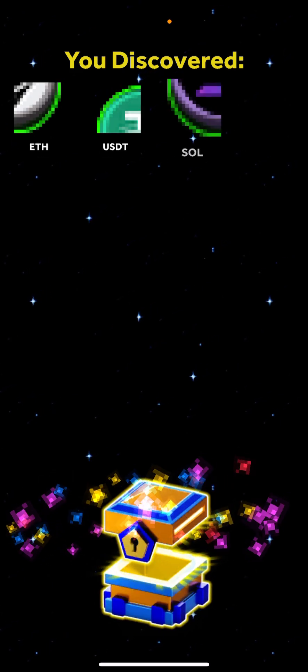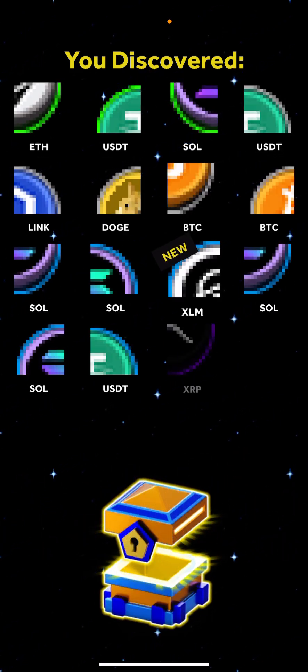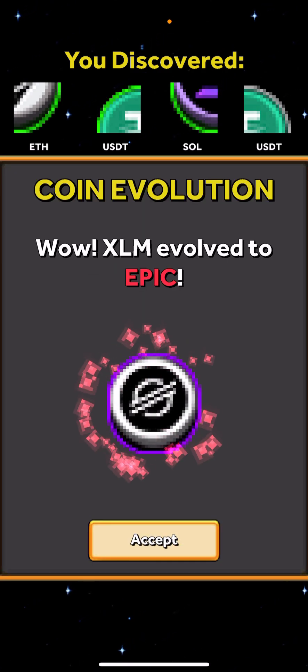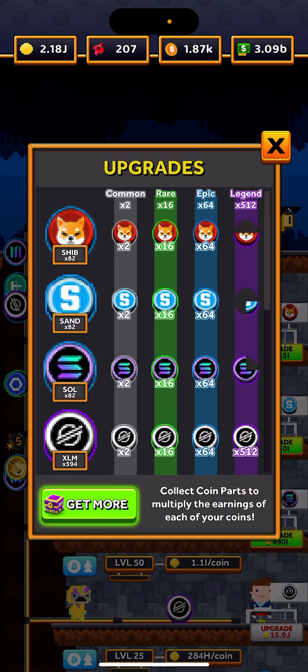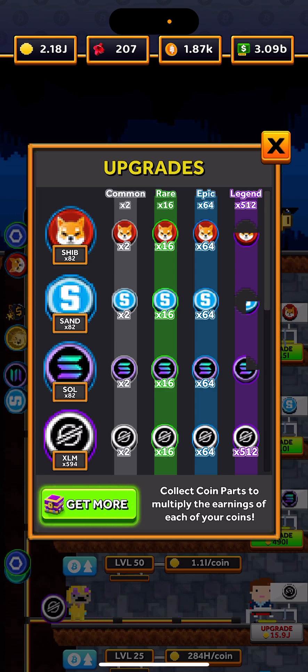Since we have our chest — we got a new XLM out of that, ready to evolve into the epic. And that gets me all my epics; I only have legendary left. So we're looking good.